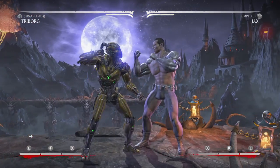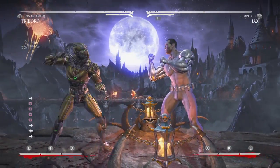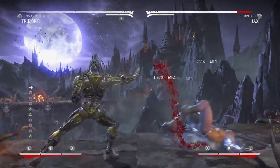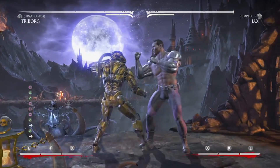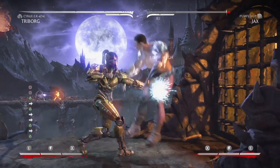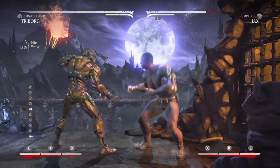First off, with this high punch — you can do combat like this. And then this is his low. This is also high, right? You can do the combat like this.